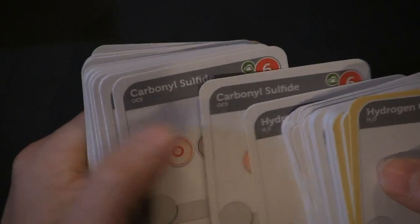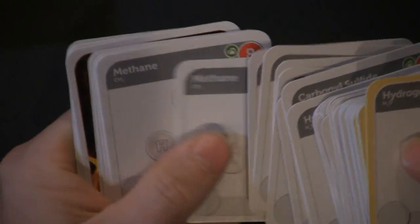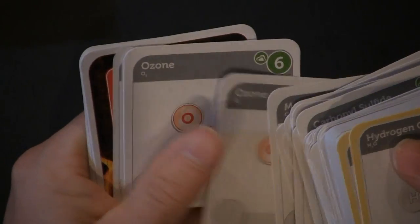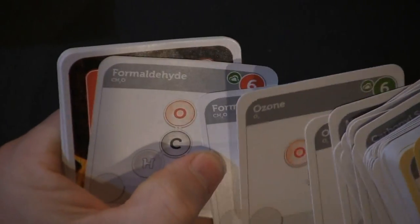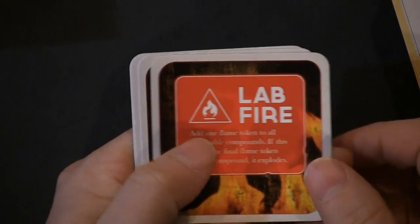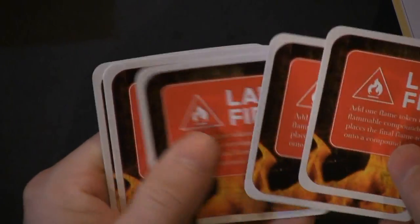Hydrogen sulfide, methane, ozone, formaldehyde, lab fire — wow, four of them. That pretty much is the whole contents of the box.